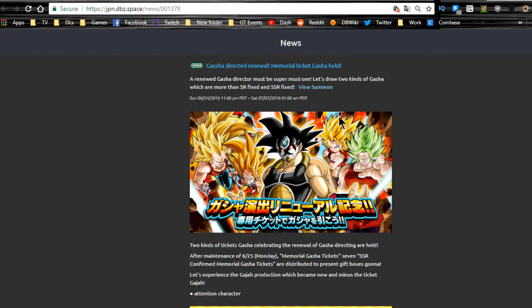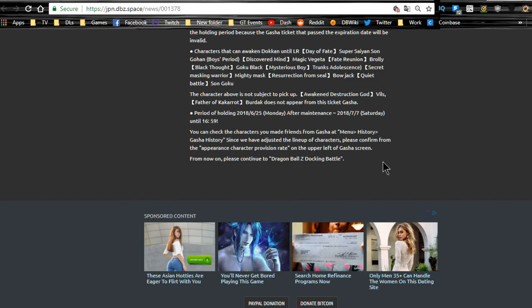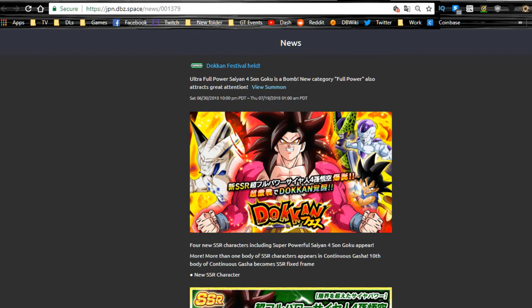Last but not least is the gacha directed renewal memorial ticket banner, running until 7/7. It has Caulifla, Super Saiyan 3 Vegeta, Super Saiyan 3 Goku, Kale, and Kefla. Don't waste your tickets or stones on this one — I wouldn't recommend it. It's a cool banner but not worth it in my opinion.